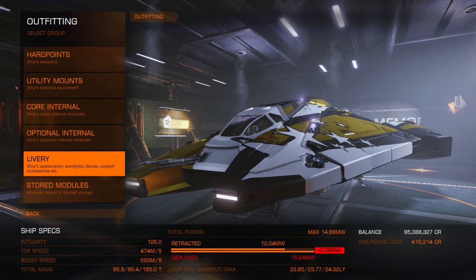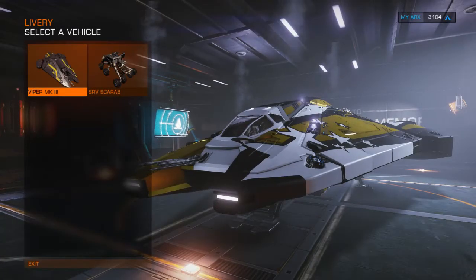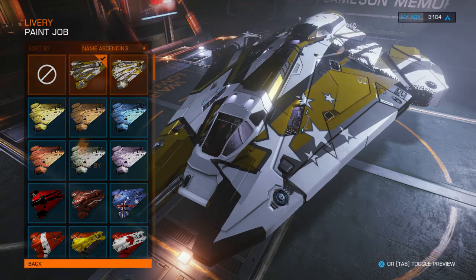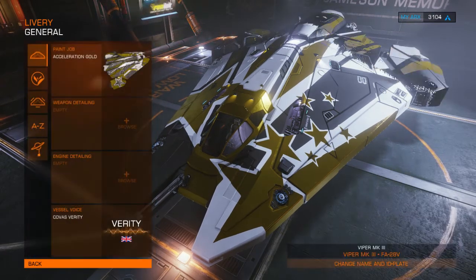The CG about two weeks ago — you were delivering items or fighting and collecting bounties and delivering them to the Spirit of Lailabs. The items they gave you were stuff for the Viper. Like right up here, you could get Viper Gold or Viper White, Accelerant White or Accelerant Gold. Just new paint jobs for the Viper.